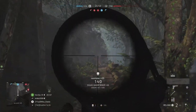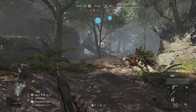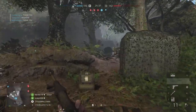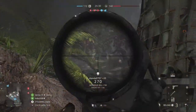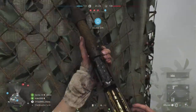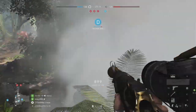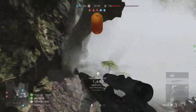Coming in at number three we've got the Kefir 43 semi-automatic rifle, and this is widely regarded as one of, if not the best, semi-automatic guns in the game. It is superior to many other options for semi-automatic rifles, having an 11-round box magazine which is very quick to reload compared to some other rifles where you have to reload individual bullets or five-round stripper clips. The three times scope, as you can see, is very clear with a very thin front post, making it easy to see and track targets at long range. It has great bullet velocity and damage output, ensuring a high time to kill and making it easy to track people at long range.